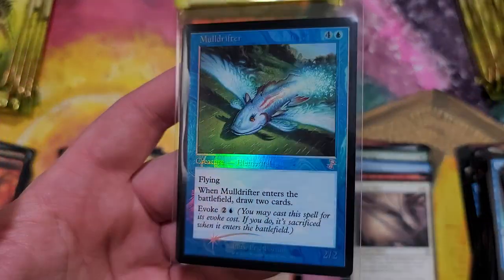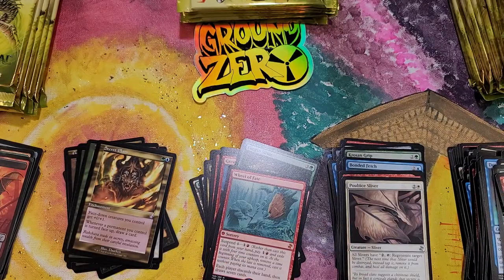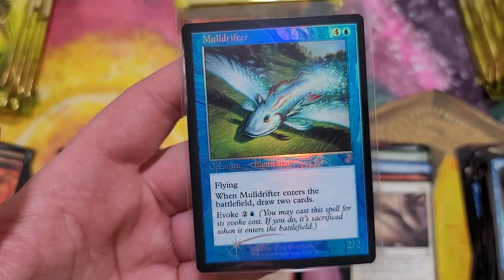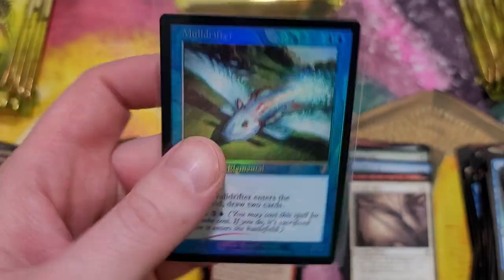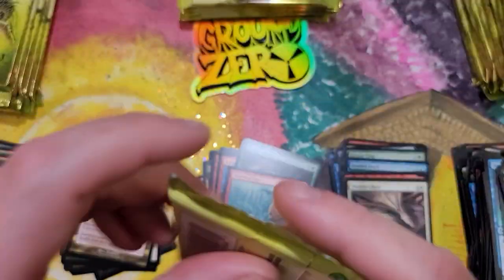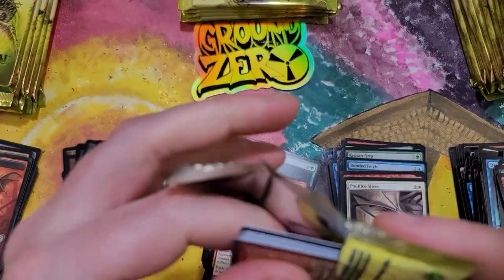Maul Drifter foil - breathtaking. Price: $54.99. Gorgeous, beautiful Maul Drifter right there. Taking it! That's three man - two blue. Is this box gonna possibly have the Ponder, or will it be one of the last two boxes?